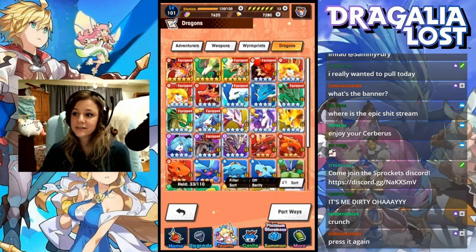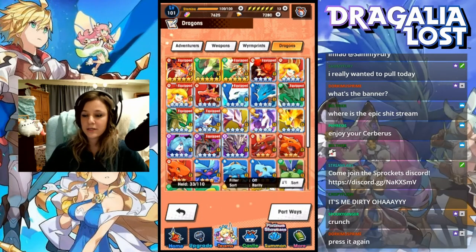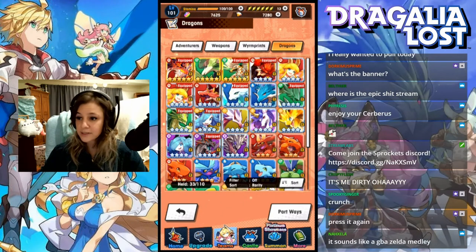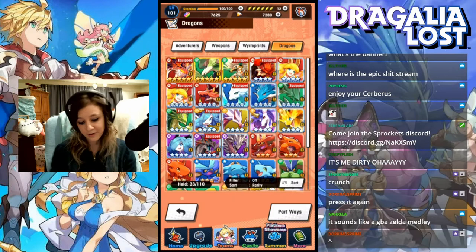Hey everyone, this is Clox, and today I'm doing the Dragon Platinum Showcase, where you're guaranteed a 5-star dragon. As you can see, I only have one 5-star gacha dragon, and that's Zephyr, and my other two are L.A. and Sylvia.